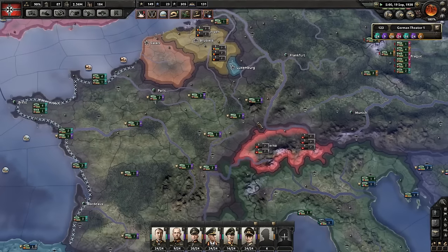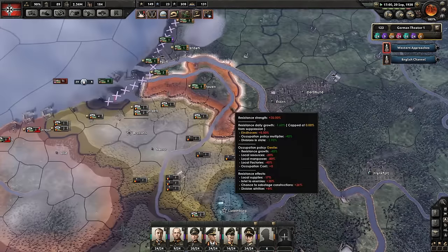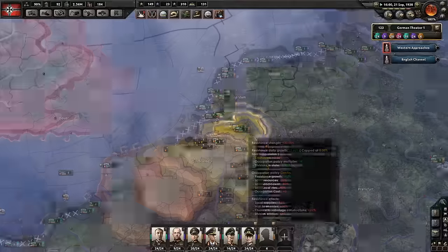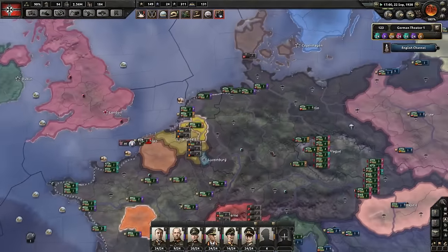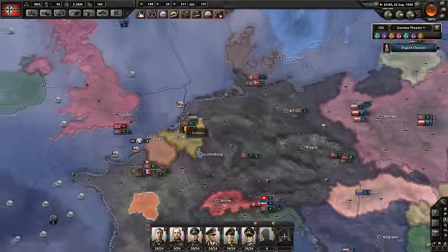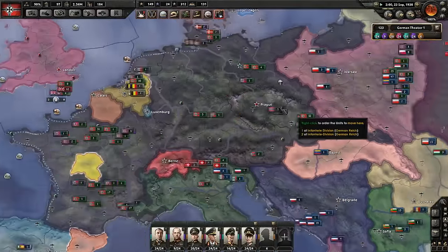They're still being dicks, but it looks like we've definitely taken care of the situation for the most part. Oh, what are we low on? Tungsten — only 10. What happened there? I wonder if someone canceled one of our trade agreements.